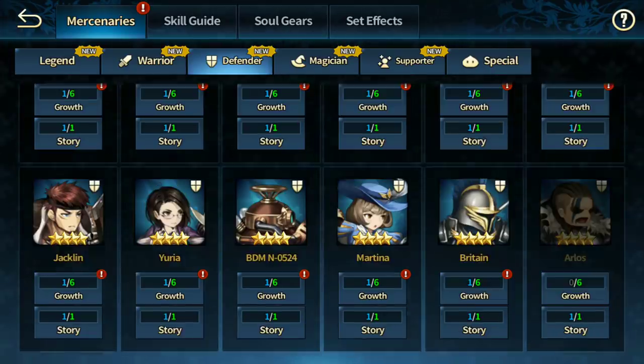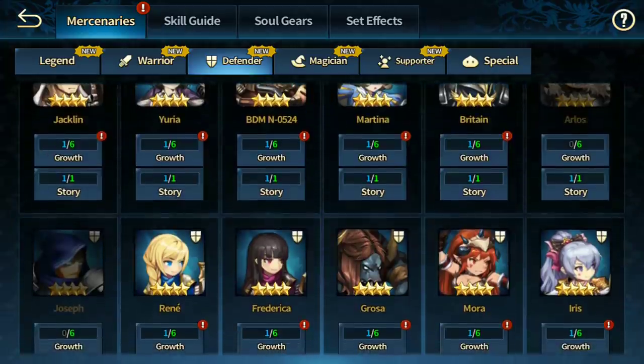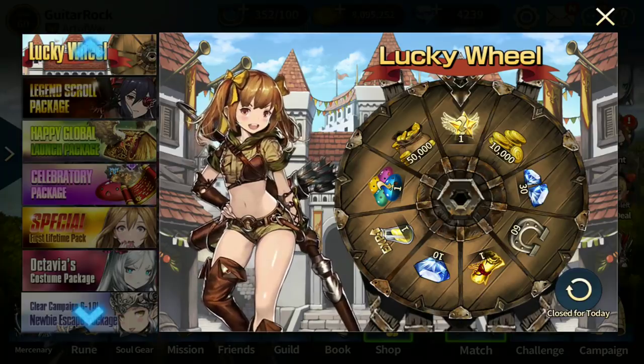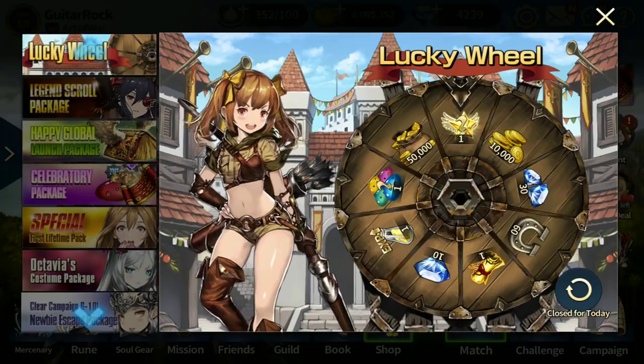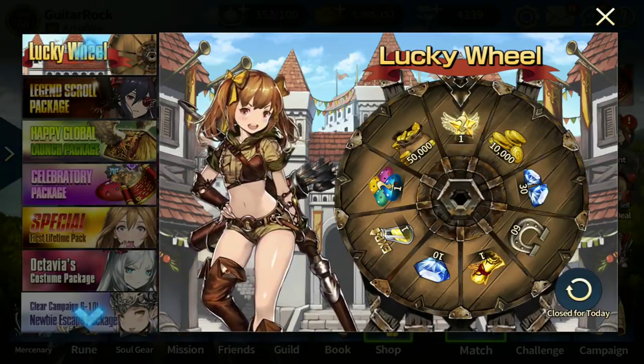I've pretty much covered all four-star defenders. Danarisa is the one you should go for — second I would say Britain, and third probably Grosor. I'll end the video here. I know I still have magicians and supporters to cover but I'll do that in another video. Subscribe if you haven't already, give this video a like, and I will see you guys in the next one. Have a nice day, goodbye.